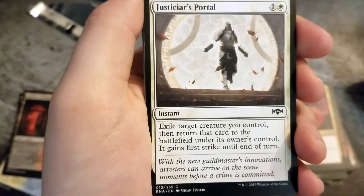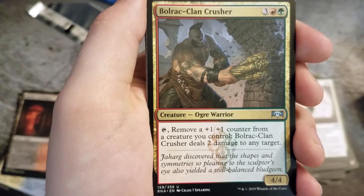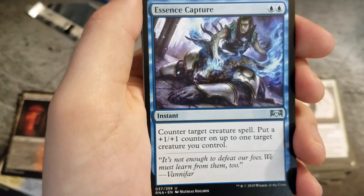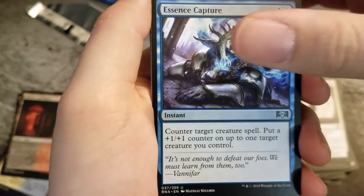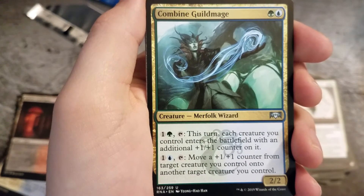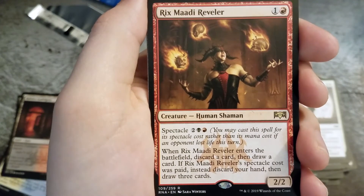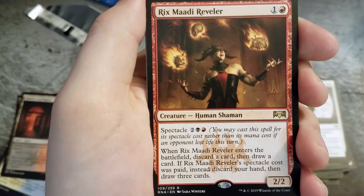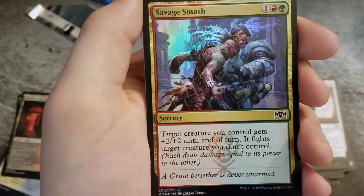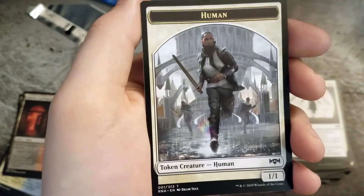Jistikar's Portal, Bulrak Clan Crusher, Essence Capture. Now the last uncommon for this video: Combine Guildmage. And the rare: Rix Matty Reveler — and there's some nice foiling colors in there. Ractos Guildgate and a Human Token.